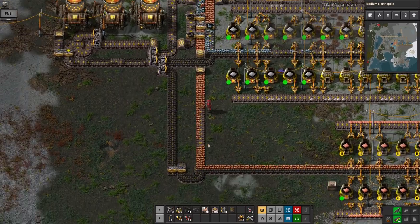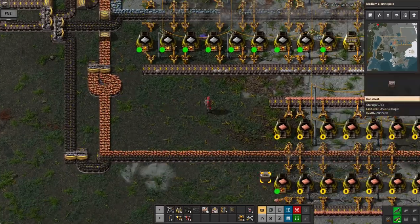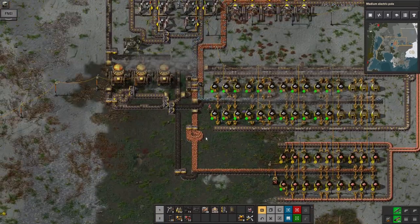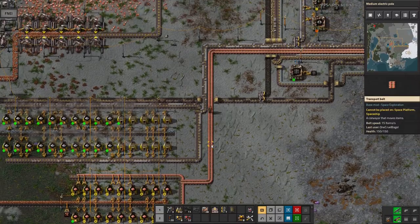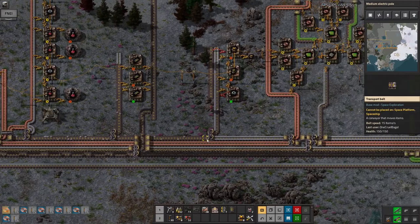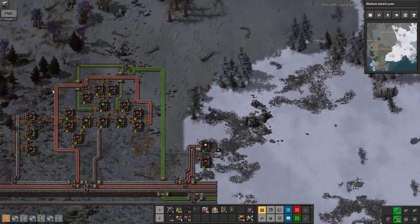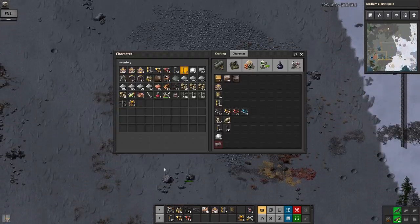Down here we're still having issues with the copper blocking the iron supply, so I'm struggling a little bit to fix that. I think having the splitter and balancer there will hopefully fix that. But there's definitely a bit of a shortage of iron coming through at the moment, so I'm going to have to start thinking about what to do. We'll grab some mining drills from the box on the bus and head off up to my new iron patch.